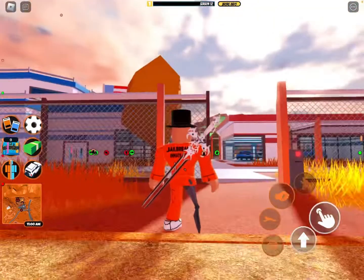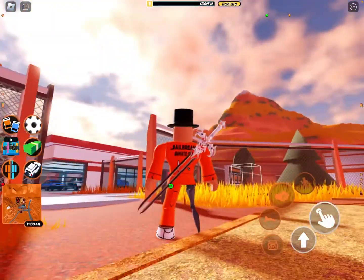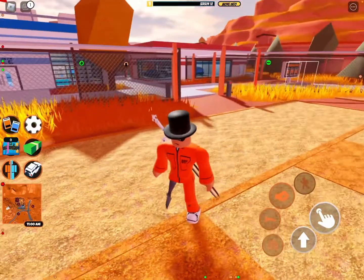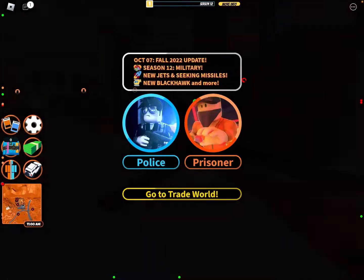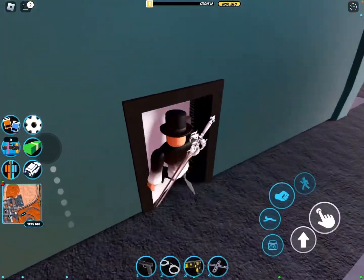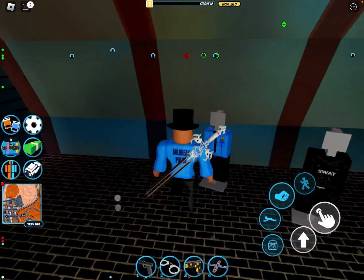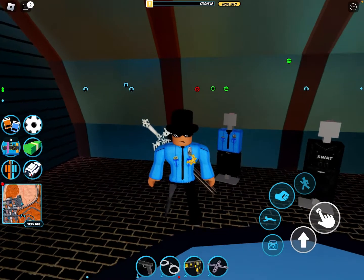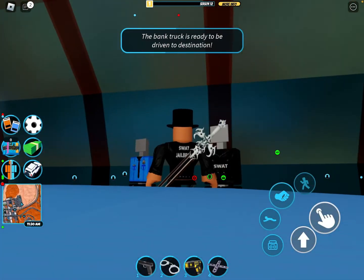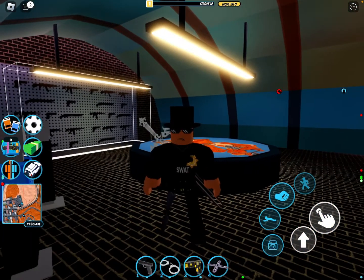The first thing you can see is the prisoner uniforms have been changed - they're fairly similar, just they added some extra detail and some extra wording on them. But if you go over here and switch to police, they've also switched up some police uniforms and SWAT uniforms. The police uniform has changed to be completely different, and the SWAT uniform has also changed to look very different.